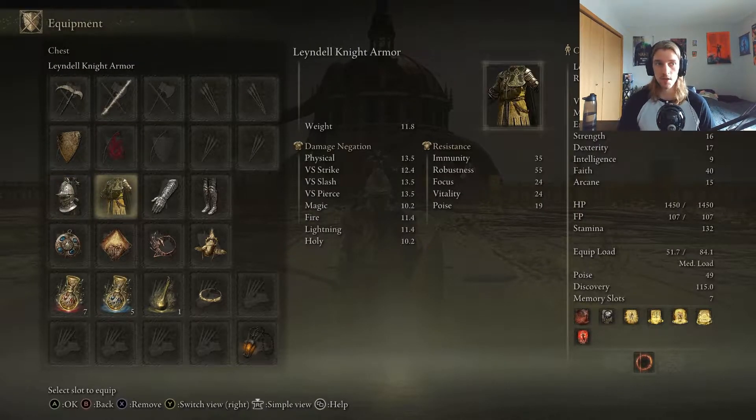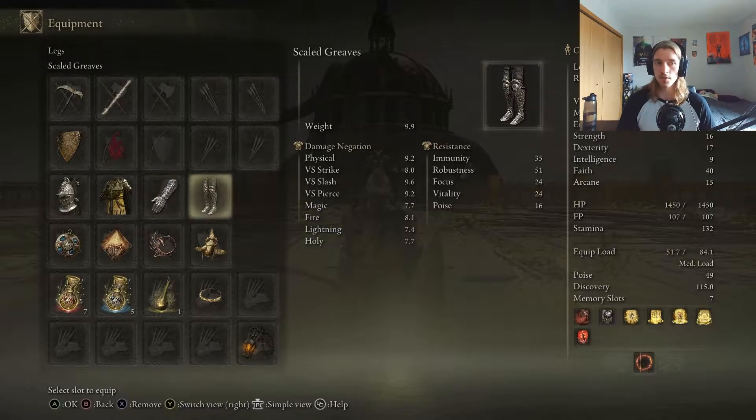For armor, I have the Banished Knight Helm, Lindell Knight Armor, Scaled Gauntlets, and Scaled Greaves.